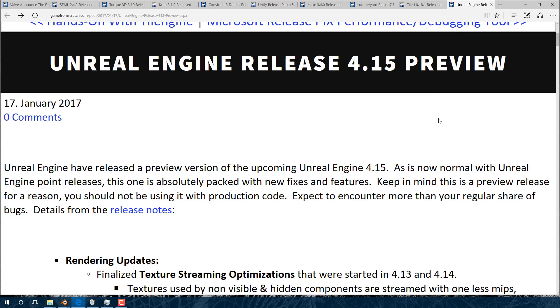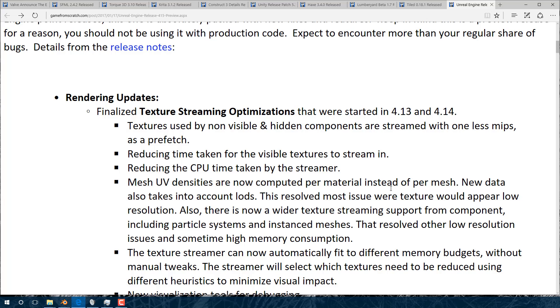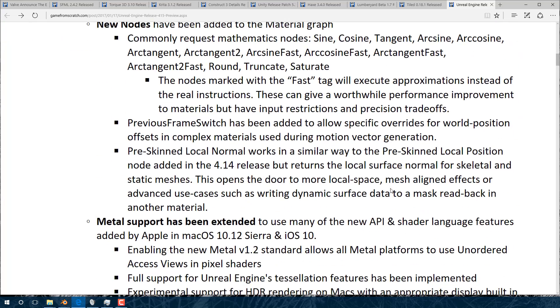Probably one of the bigger releases in this period was Unreal Engine 4.15 Preview. Of course that big caveat there is Preview — this is not ready for primetime and not to be used in production. People are going to go ahead and do that anyways, but they probably shouldn't. Every Unreal Engine release is massive with the amount of stuff in it, and this is no exception.